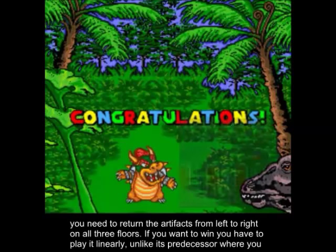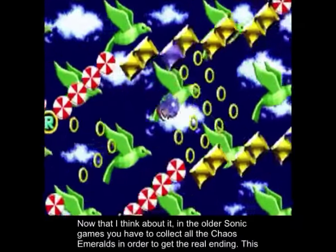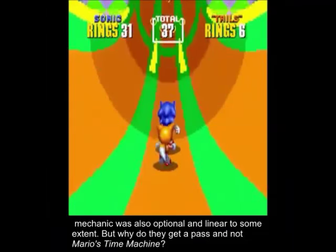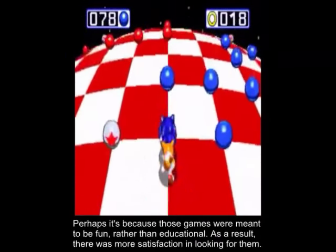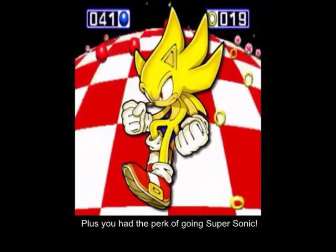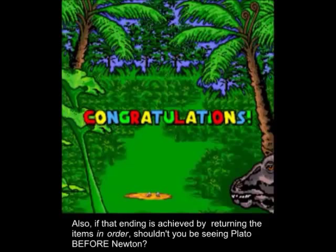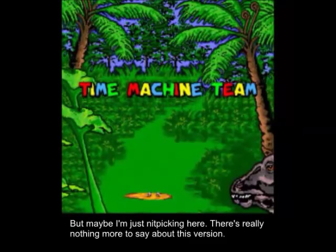If you want to win, you have to play it linearly, unlike its predecessor where you can go anywhere you want. In older Sonic games, you have to collect all the chaos symbols in order to get the real ending — this mechanic was also optional and linear to some extent. But why do they get a pass and not Mario's Time Machine? Perhaps it's because those games were meant to be fun rather than educational. As a result, there was more satisfaction in finding them, plus you had the perk of going supersonic. Even though a dinosaur steps on Bowser in the real ending, the whole thing ultimately feels hollow. Also, if that ending is achieved by returning items in order, shouldn't you be seeing Plato before Newton? But maybe I'm just nitpicking.